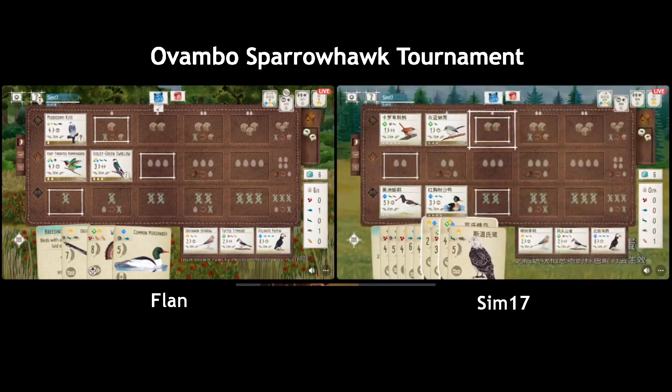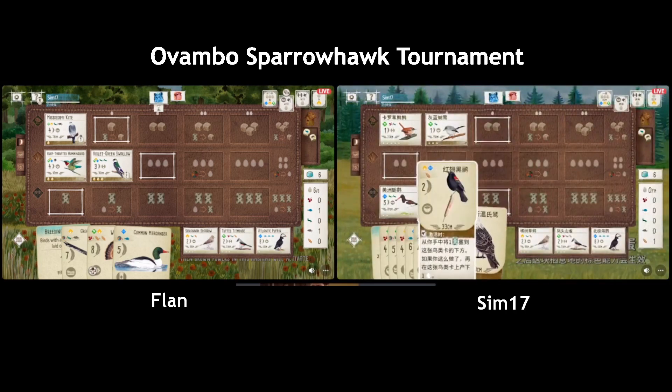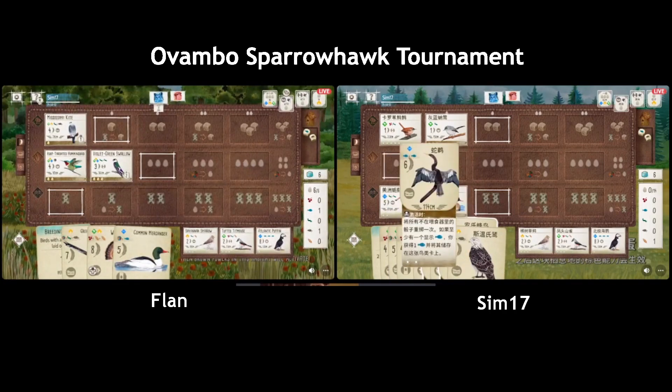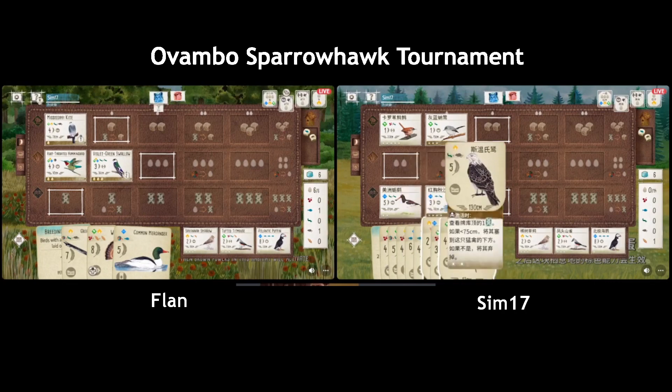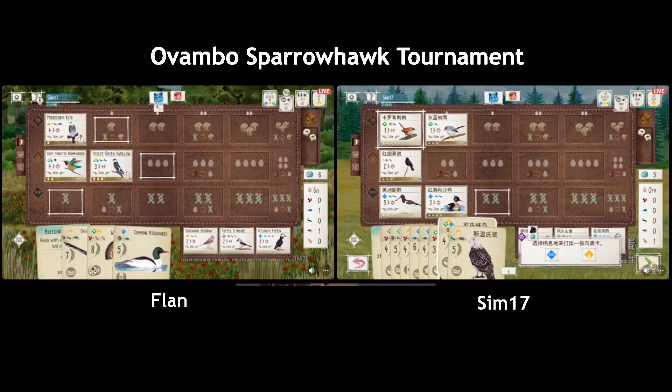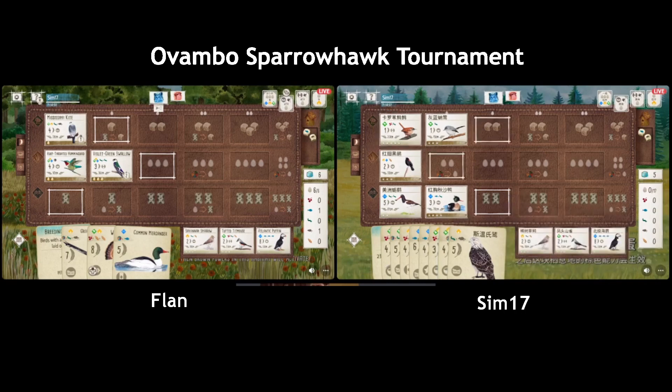With their forest they can get three food at once — that's pretty good — so they don't really need to rely on Hummingbird. I'll play the Blackbird, you're gonna lay eggs anyway and then you get four points when you lay eggs. I think Sim's problem is they don't want to play the Blackbird because they don't know which card they want to get rid of. That's what's troubling them — they don't know which card they're going to discard.